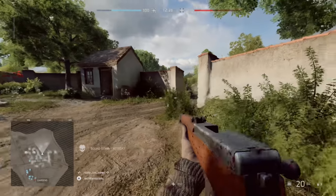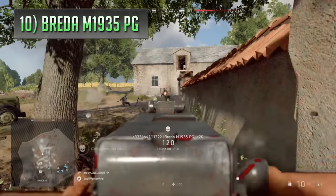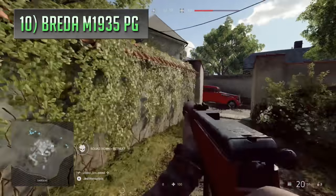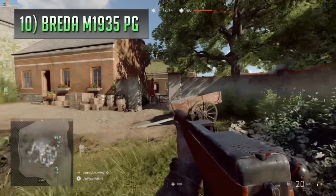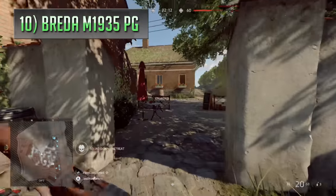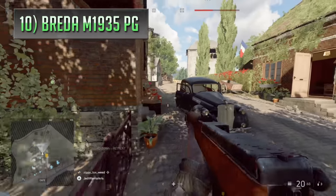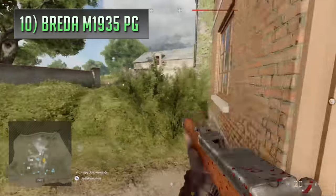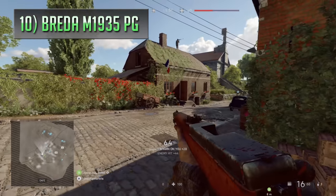In 10th place we're kicking the list off with one of the latest assault rifles from Battlefield V, an Italian burst fire rifle called the Breda M1935PG. There weren't exactly loads of assault rifles in that game, being set around a WW2 timeline, but some that did appear turned out to be really strong choices, including the Breda. The gun fired 4-round bursts and was totally capable of dropping an enemy close by with just one of those bursts, potentially making it a very competitive weapon in the right hands.